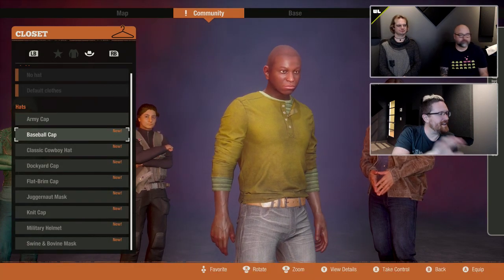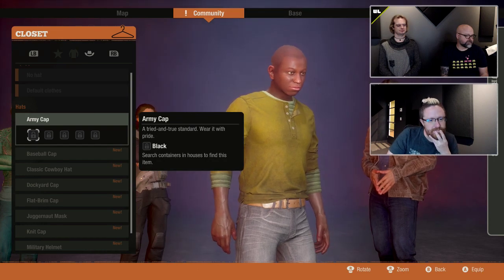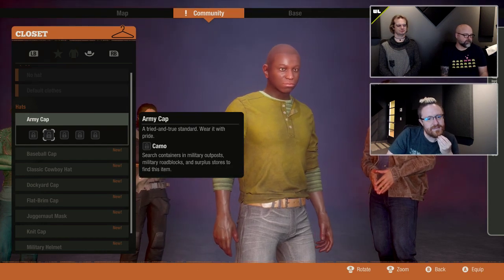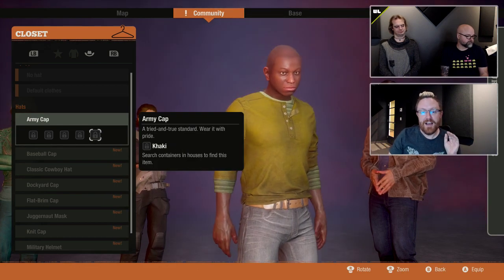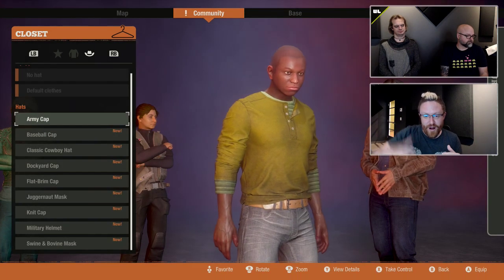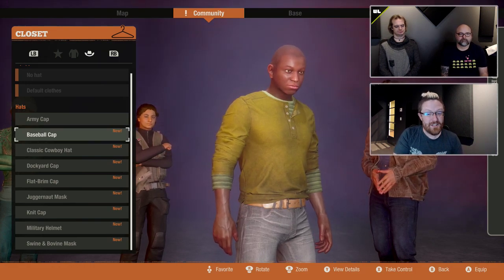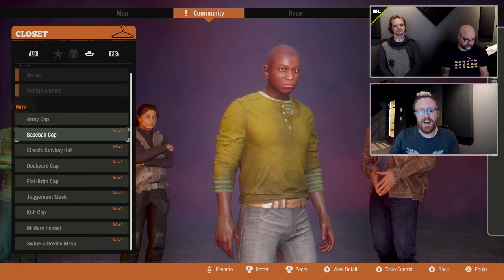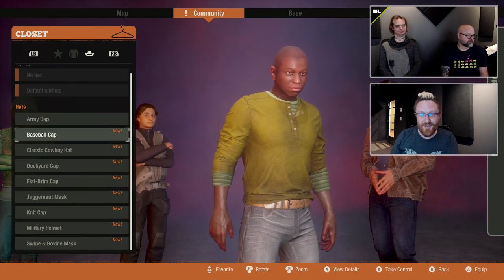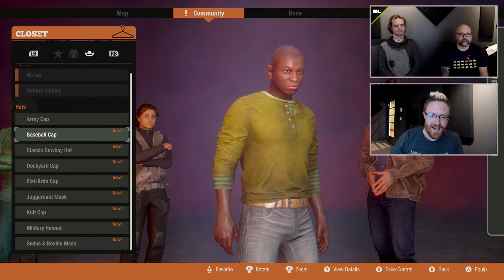You'll notice that on each of the locked items there were instructions — like 'search containers' — so this tells you how to get them, which is awesome. If you have any questions about outfits, please write them in chat. We're going to go through everything first and then answer your questions afterwards. Our moderators are going to be collecting those for us.